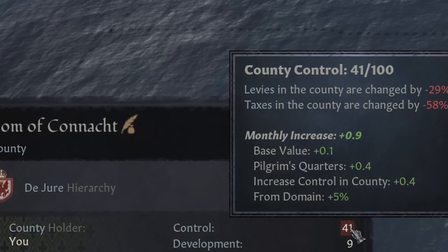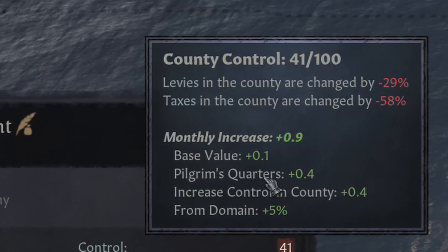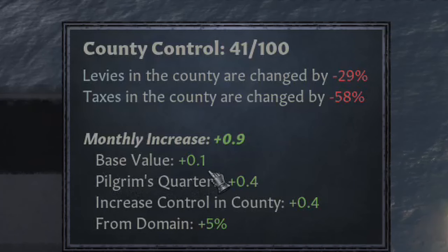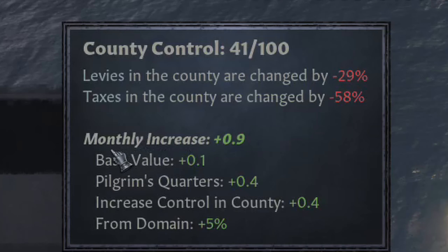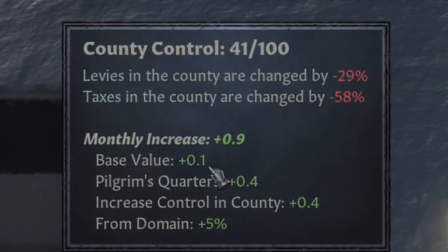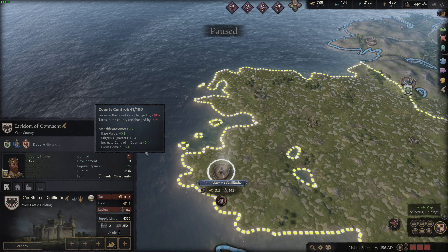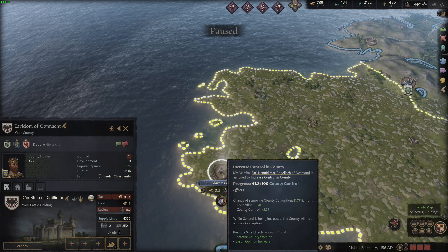This value does improve over time slowly. If you zoom over the control value, you can see it has a monthly increase of 0.9 in this case. 0.1 of that is coming from the base — so that's without any buffs or advancements taken to improve control gain. A base value of 0.1 is not very fast. While it does naturally increase over time, one thing you can do to drastically improve your control gain and get to 100 as fast as possible is use your marshal to increase control in that county.